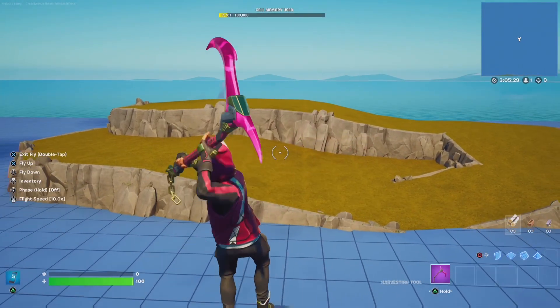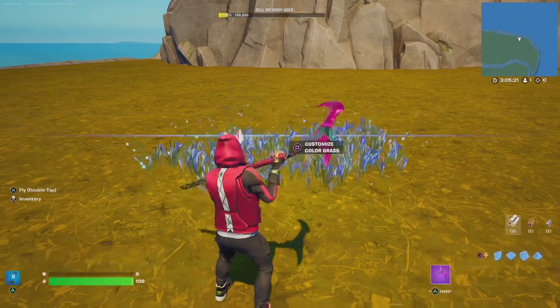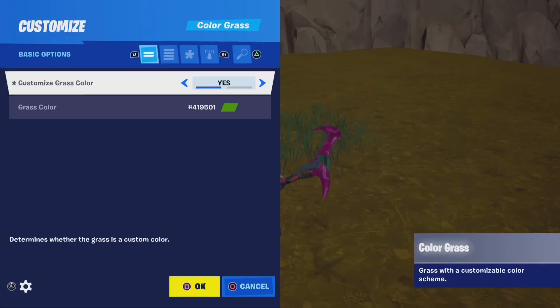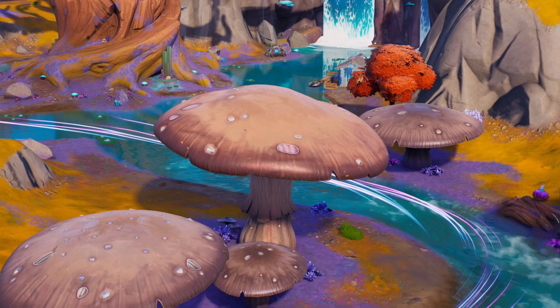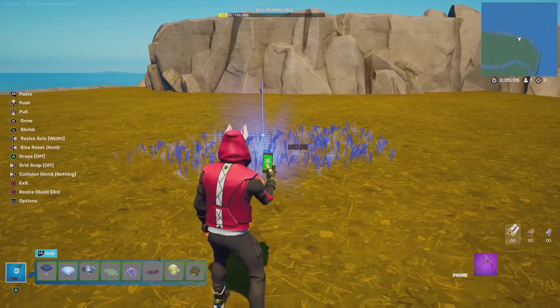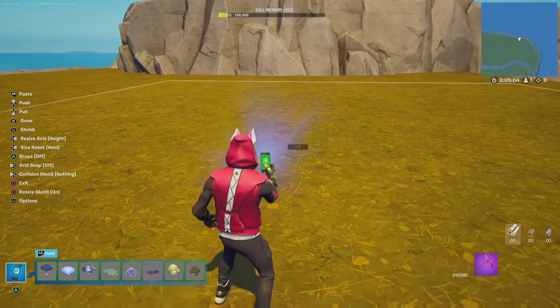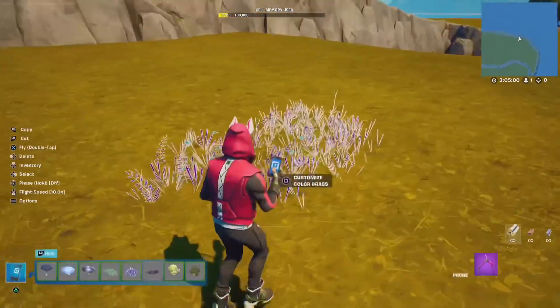We're going to start by making some of these large mushroom clumps. Take your grass color picker piece and change it to this purple — we can't get the exact purple color, but this one is close enough. Make it larger so it covers more ground, and start placing it around to make large groups of purple grass, as this is where our mushrooms grow from.